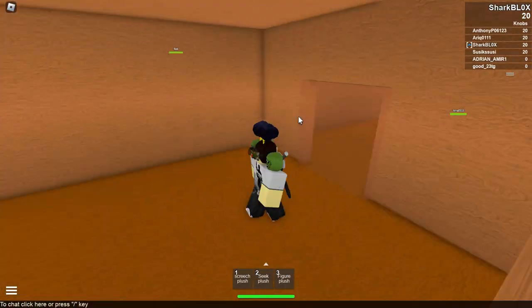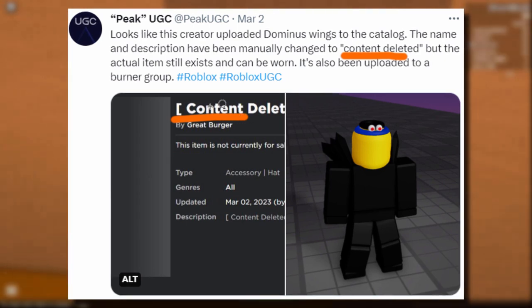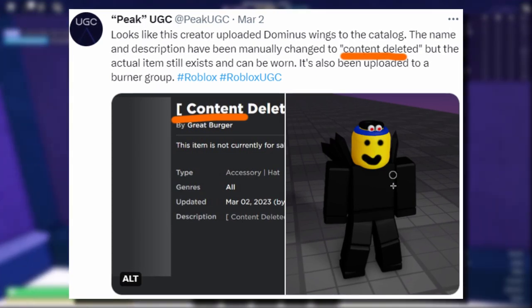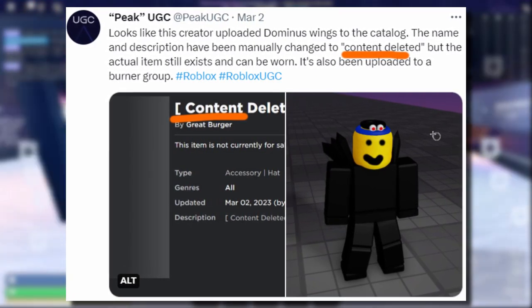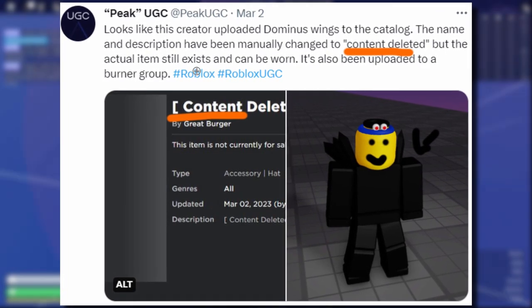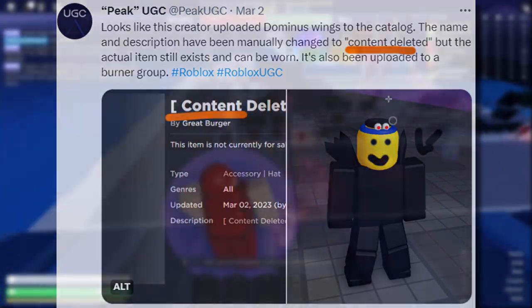Moving on — oh, this was that Dominus thing they were talking about. These guys were kind of sly because they renamed it 'content deleted,' just hoping Roblox wouldn't find it. To be fair though, it looks a bit stupid. It looks like some yellow sort of head with eyes on the top, some weird blue band, and then you can see at the sides it's got the Dominus wings. Yeah, this item's a bit strange. Apparently it still exists though — I guess Roblox might delete this eventually.